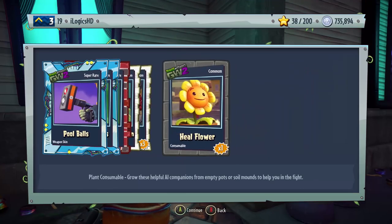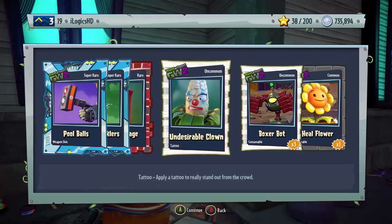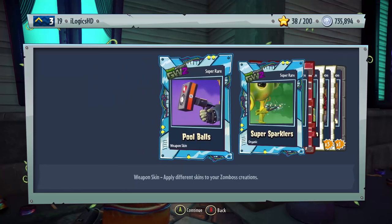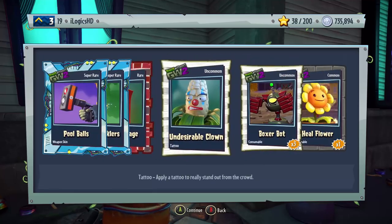Okay, so in the first pack we got ourselves a common. We got some Boxer Bots, Undesirable Clown — that's a pretty cool tattoo, I haven't seen that one before. Neon Signage, which is an organic rare. We also got Super Sparklers for the Peashooter, which is another organic. And we got Pool Balls, which is a weapon skin for Rhodey Z the Engineer. Not a bad pack — we got two Super Rares and a rare.